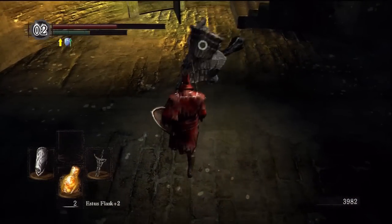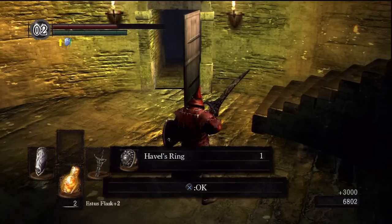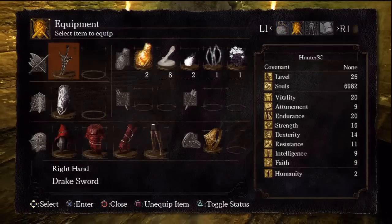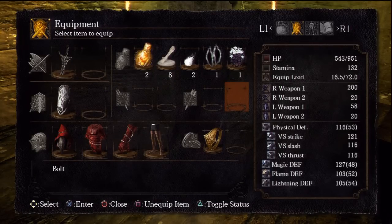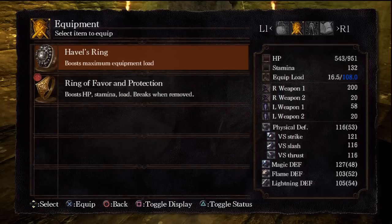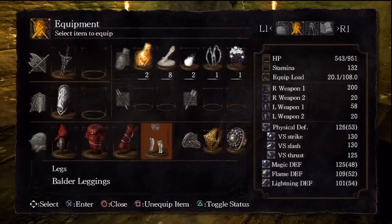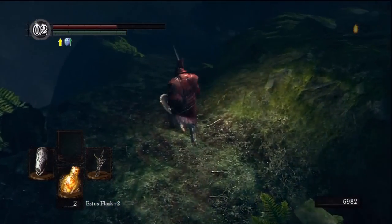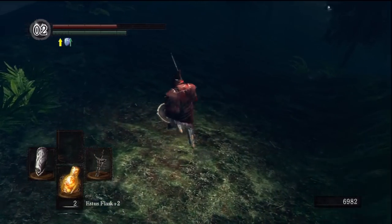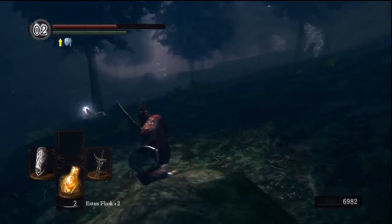That dragon tooth you can get a little later in the game — it's obviously heavy hitting, it just requires a ton of strength and eats up that stamina. This is Havel's ring. I'm going to show you what Havel's ring is going to do real quick — put it on. Instead of a max equipment load of 72, it is now 108. So I can afford to put some other equipment on, like Baldur's leggings. The benefit from having a high equipment load number is I can wear more equipment and still maintain my quick rolls. Quick rolls are very important — there are three speeds of rolls depending on your equipment load.